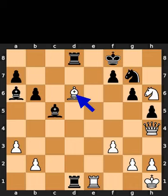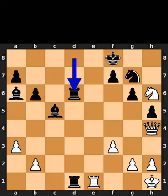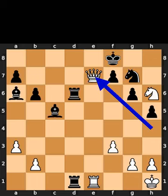White plays bishop to d6, check. Black takes the bishop on d6 using the rook. White plays queen to e7. Checkmate.